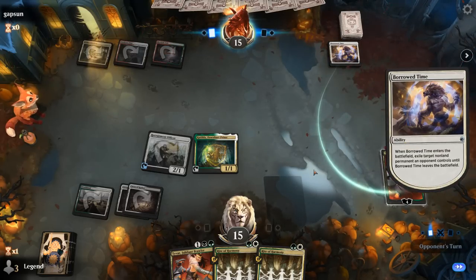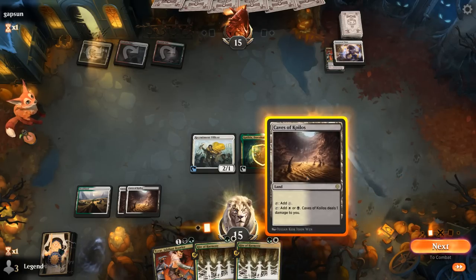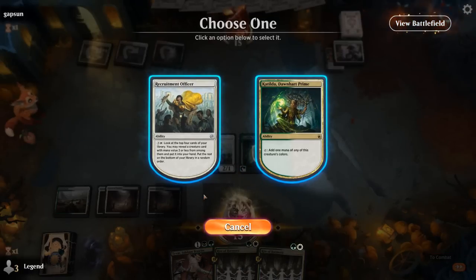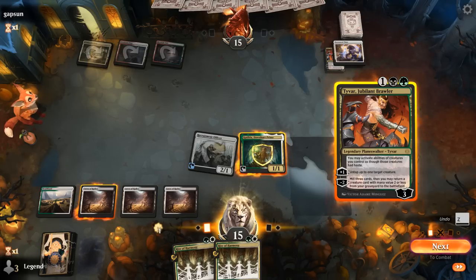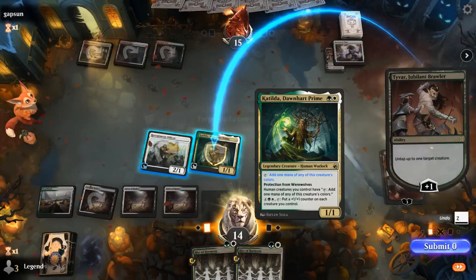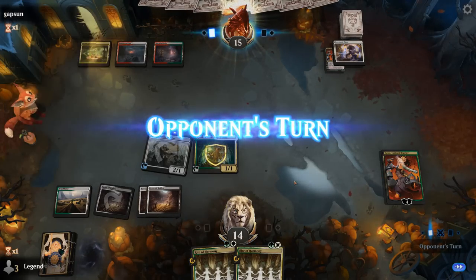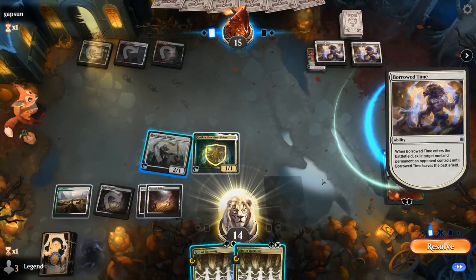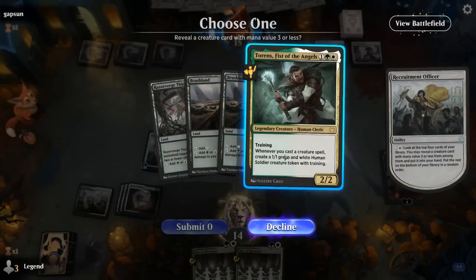We could activate Recruitment Officer now to try and find a creature, or we could play Tyvar, untap a creature, and still activate the Officer's ability. We untap Katilda in case of a Wandering Emperor. Another Borrowed Time — that goes for Tyvar yet again. So we never got to have our crazy turn with Tyvar in play, but Torrents is certainly nice to have with Rite of Harmony. And a Vanguard.